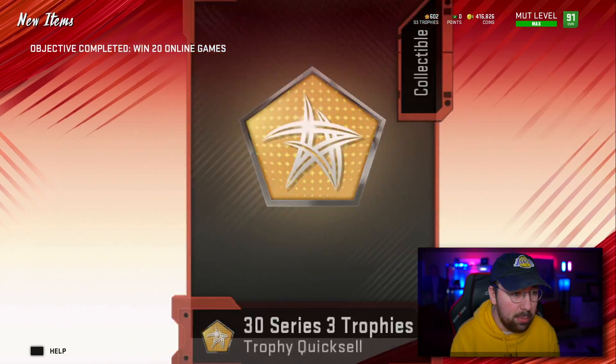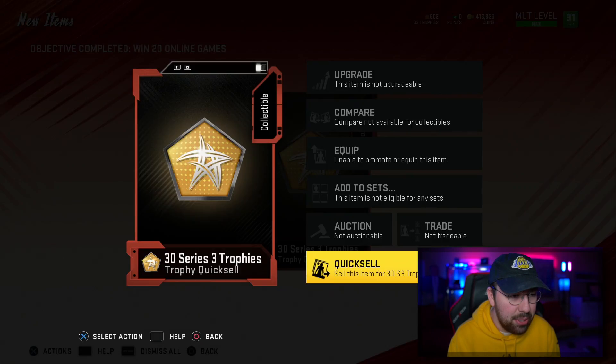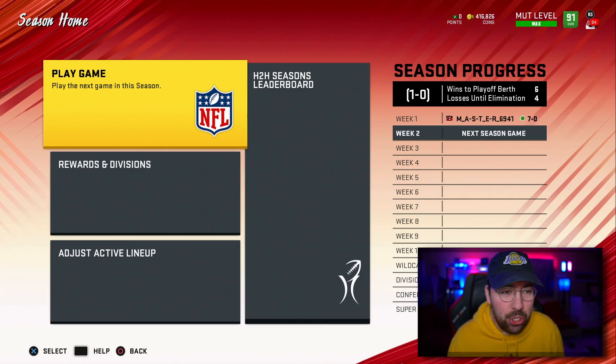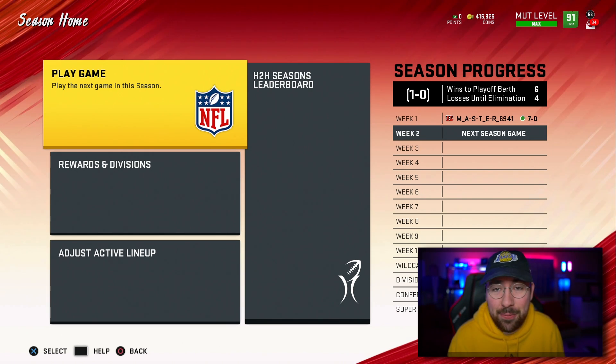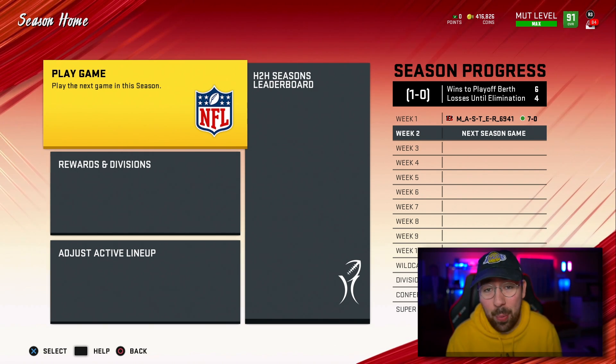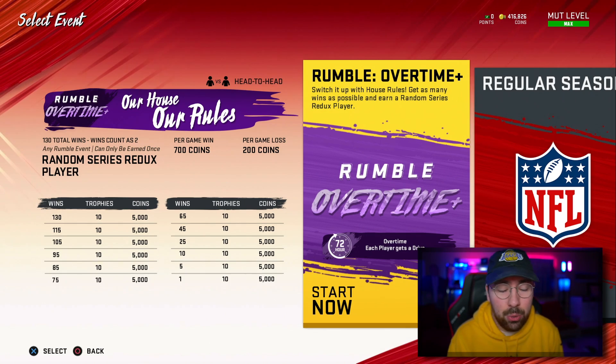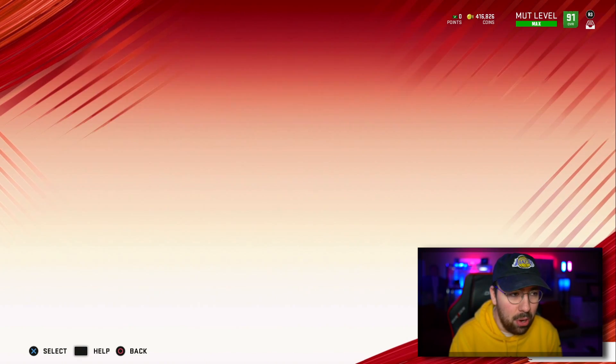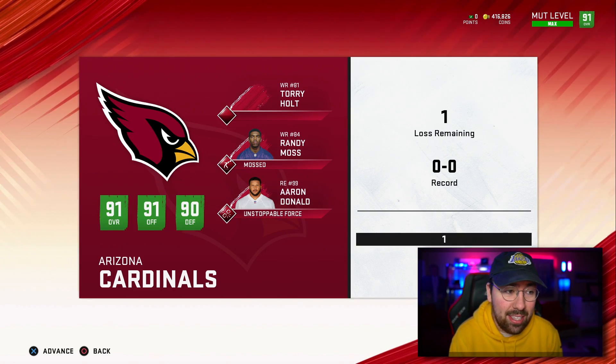Regular season win reward — 3,400 coins, thank you very much. Win 20 online games — 30 Series 3 trophies, I appreciate that. We're not playing week two just yet, we're actually gonna do some house rules. For this first week, I think we played great. This house rules event looks pretty fun — it's basically just overtime, and I've won like four or five of these today.